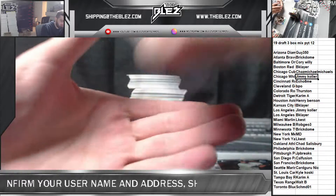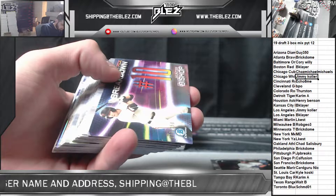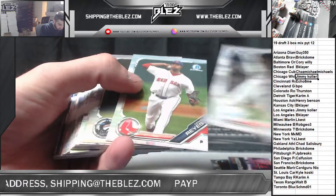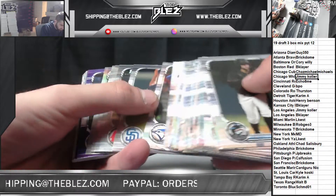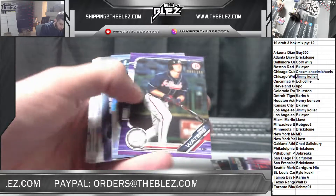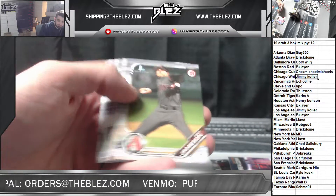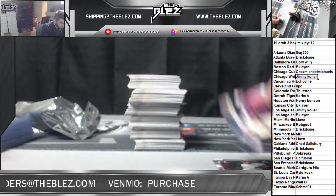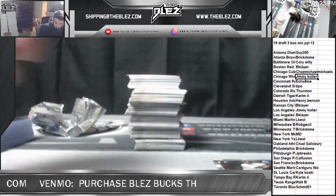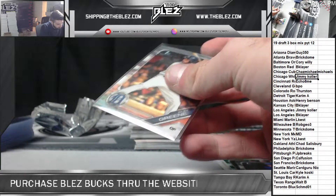What up, Paul? You just ripped some of that? Hunter Bishop to 250 — draft pick breakdown refractor. Bush. Waters to 250, Bishop refractor, Julio.